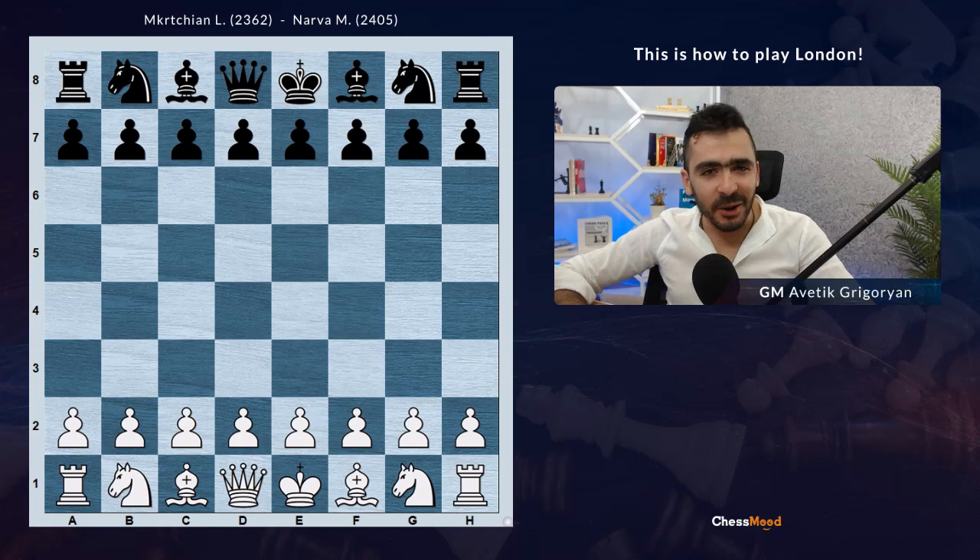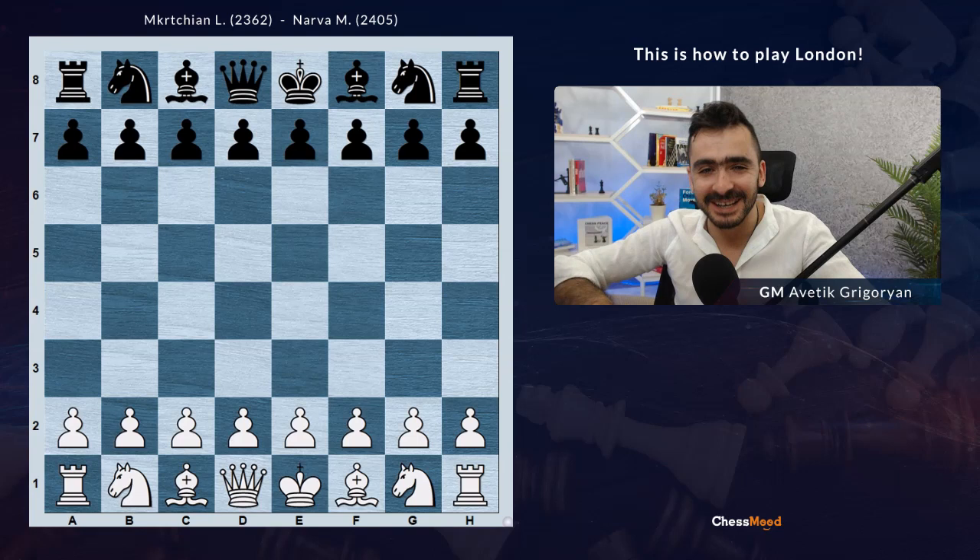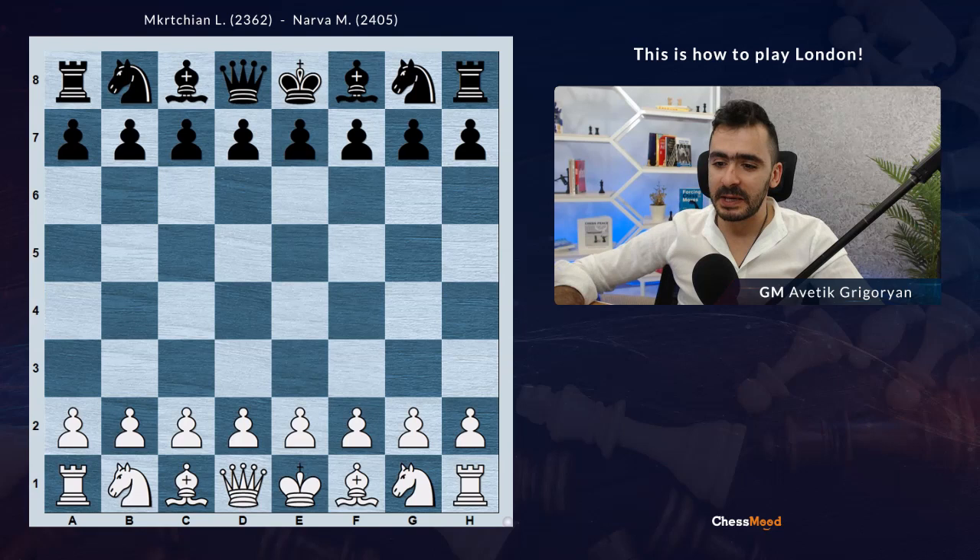If you are a London player, you will love today's game, and even if you are not, you will love it anyway. Because it was a brilliant attack executed in the European Women's Championship by Armenian international master Mikrachan Rilit, whose opponent was Narva May.